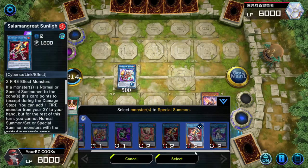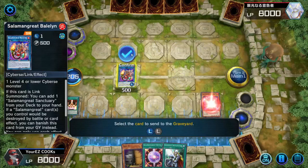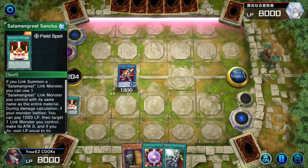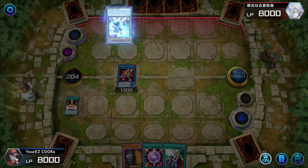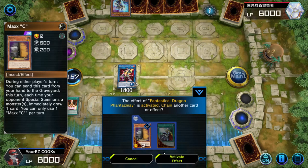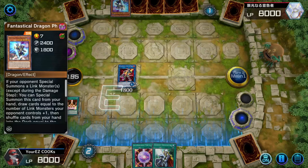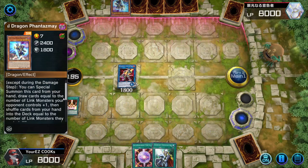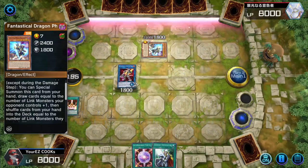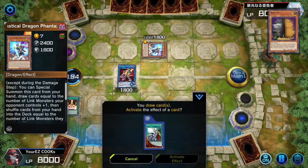From here we go into Sunlight Wolf, which will allow me to grab our trap. I wonder if they have an Imperm. Let's use Maxi — this way we get a potential draw. We have one link monster so they get to draw one card and then recycle it back into the deck. On top of that we get a card too — oh look at that, we get an Ash!